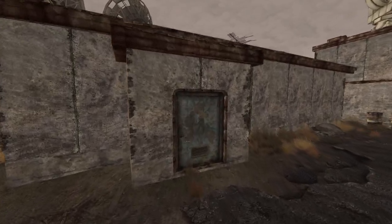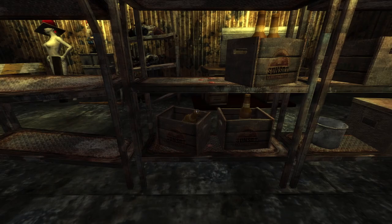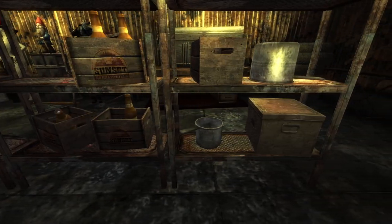Next up is Black Mountain. Start at the bottom and make your way all the way to the top. Enter the left hand building which is Tabitha's storage building. Head past the super mutant dummy and on the bottom shelf between two crates will be the cap.